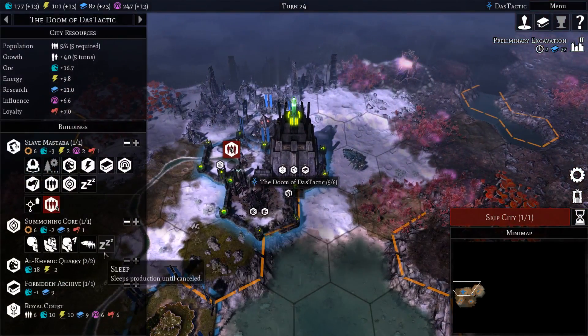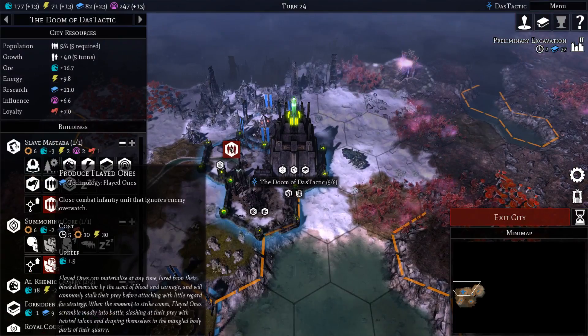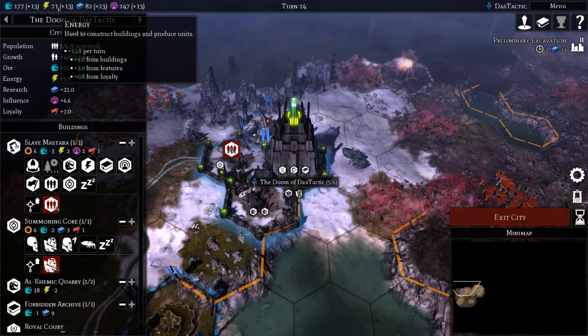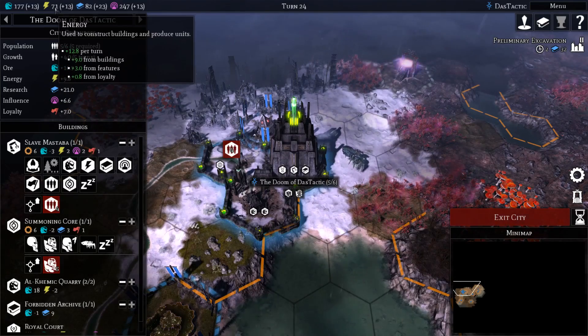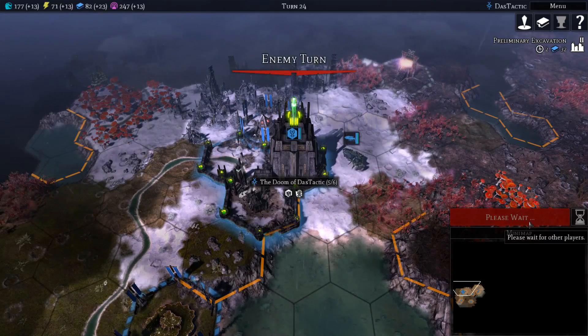As far as the different units are concerned, I'm going to get myself a Flayed One for a little bit of extra support. Coming back through, I could get myself another production building at some point, but I'm in no rush because it's going to be chewing up energy every time I construct a unit. Until I get on top of my energy and ore, there's no rush to build an army. Let's end our turn.